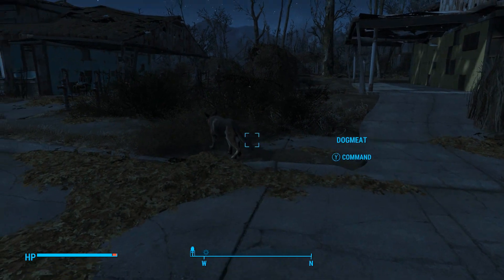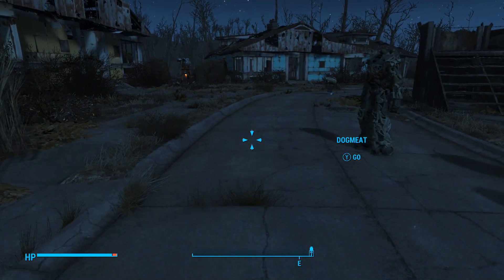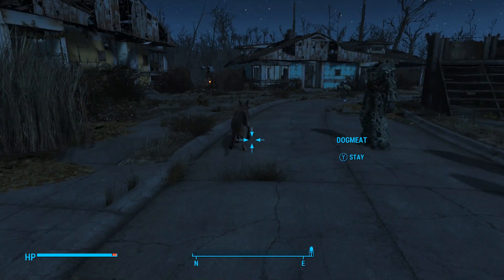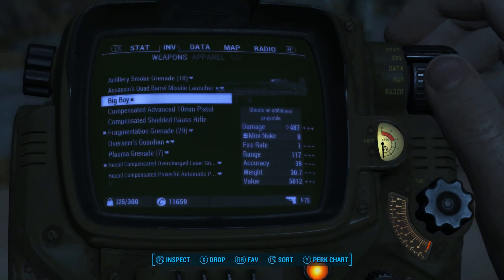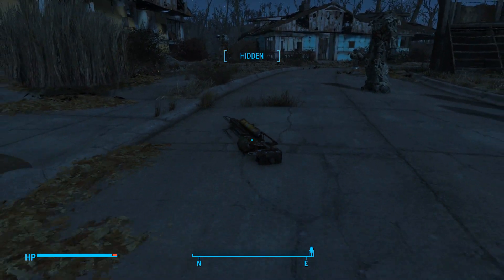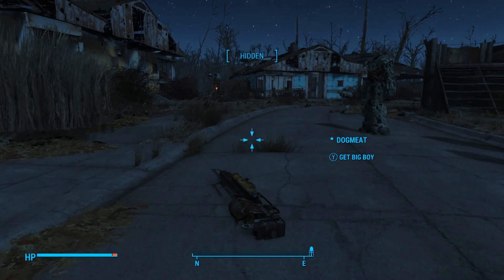Hey what's up guys, this is Anthony from Anthony's Customs. For this video I'm gonna show you how to have kind of like unlimited caps in Fallout 4 since the other glitch was patched. All you need to do is find a weapon or item that is worth a lot of money. In my case I'm using the Big Boy because it is the most valuable item I have — it's worth around $5,000 to me, and when I sell it's worth around $2,500.